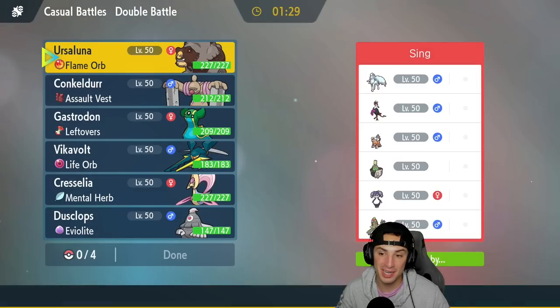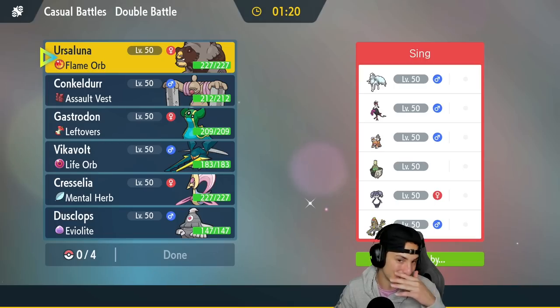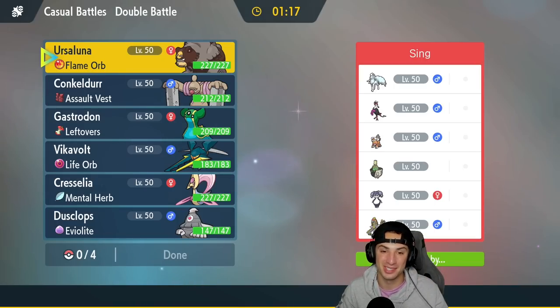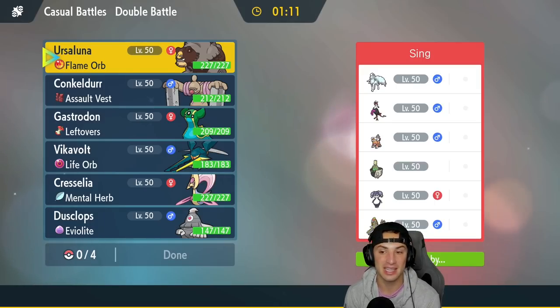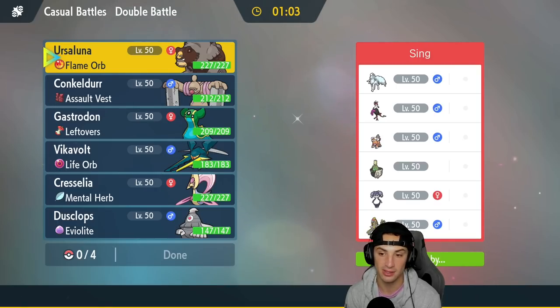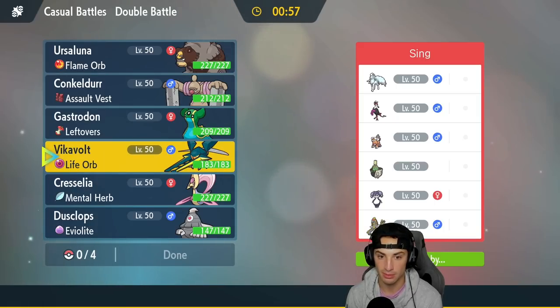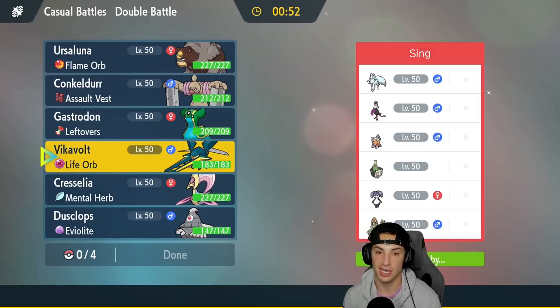That first match was super quick — we popped Drain Punch with Concordor, set up Trick Room, and our opponent quit. Off recording, basically the same thing happened in another battle so I'm not uploading that one either. In our second match we're going up against a Ninetales and Fezandipiti team. Fezandipiti's Toxic Chain is a real problem. They also have the healing Matcha Pokémon, Okidogi, and Landorus, so Trick Room is definitely my best friend here.